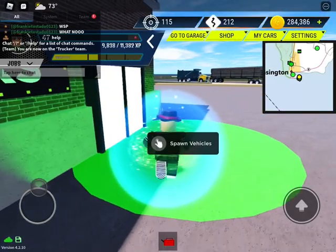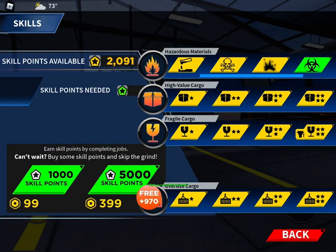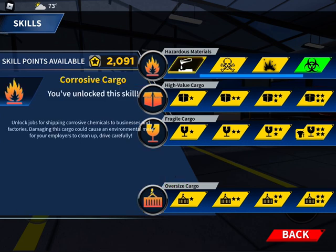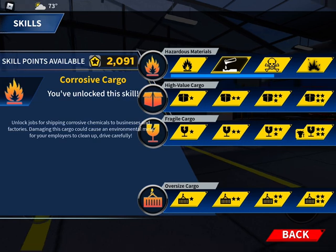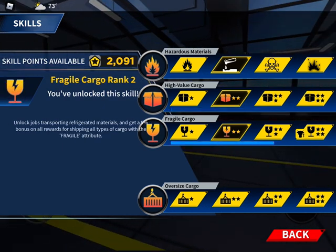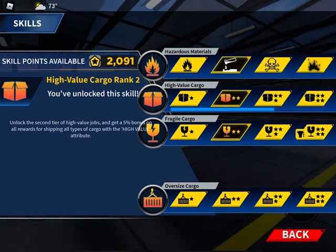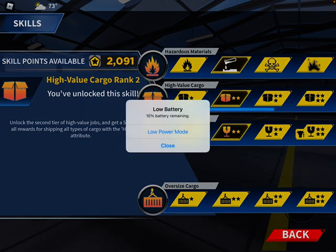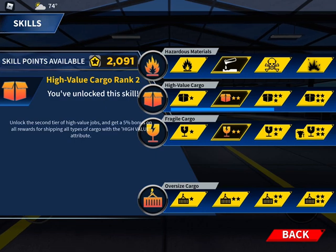First thing I'm going to show you guys is how to haul crude oil. You're gonna go into Skills and upgrade your Hazard Material to Liquid Cargo. Then go to Fragile Cargo and upgrade that, and also upgrade High Value Cargo. Once you've done that, you'll be able to haul crude oil.